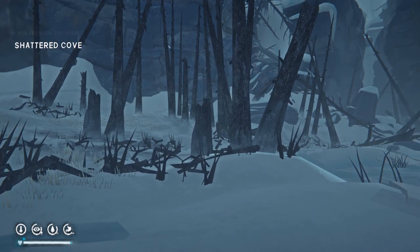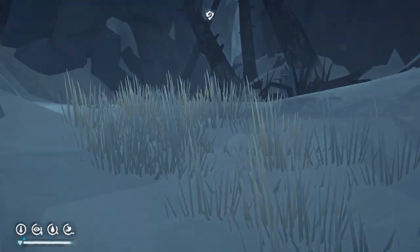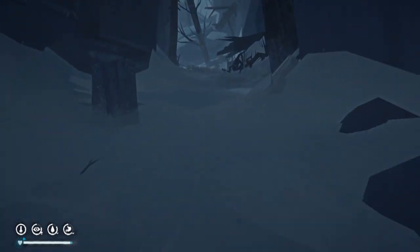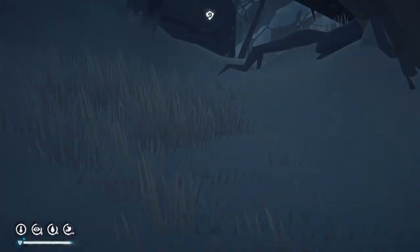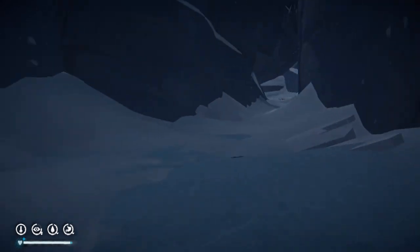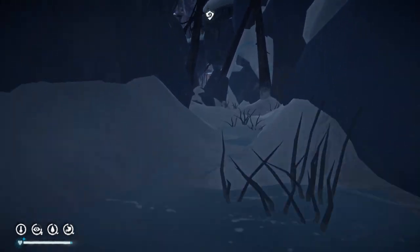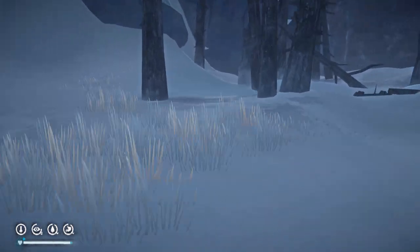We're looking for Runaway Bridge. The departure point for the mission to look for Runaway Bridge is Shattered Cove. If you don't know where Shattered Cove is, look in the description and you'll find a link to a guide that will take you from the starting point, which is the cave system, to Timberwolf Mountain, to Shattered Cove. From Shattered Cove we are traveling towards Runaway Bridge. For doing the Runaway Bridge mission you will need crampons or improvised crampons.